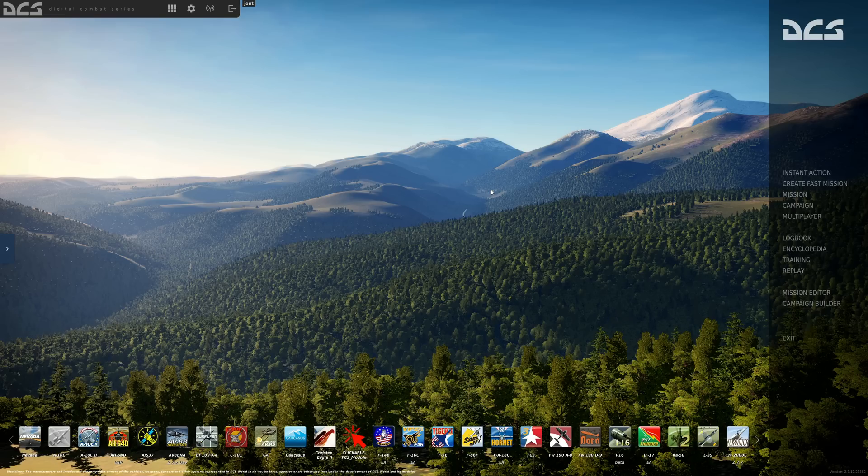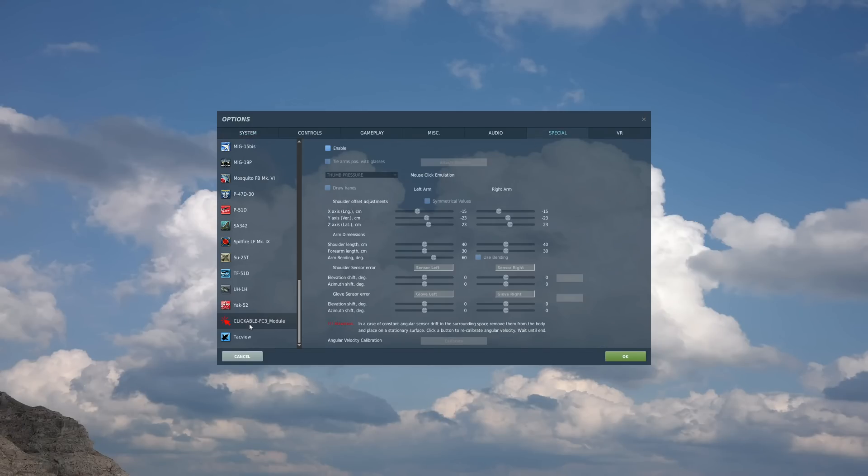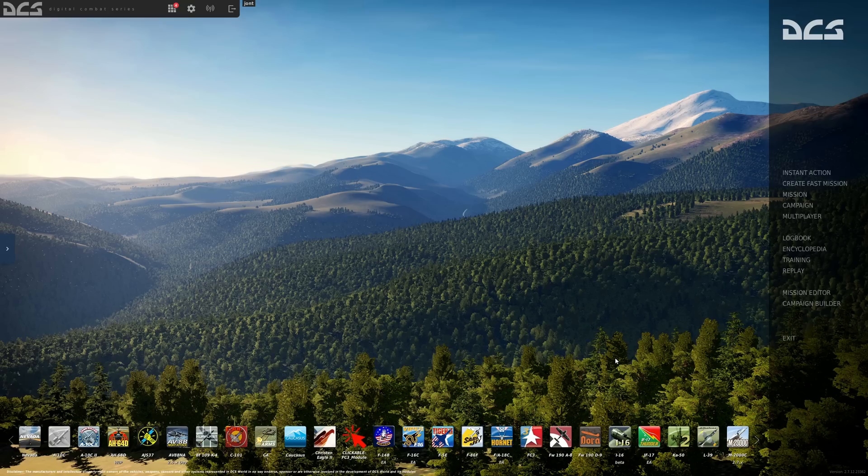Run the game. Once in the main menu, you can check it's been installed because it will say down here. Go to main options, then special, scroll down to the mod, and choose which Flaming Cliffs 3 aircraft you want to apply it to — all of these are included. Now let's go and fly the plane.